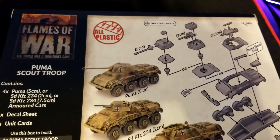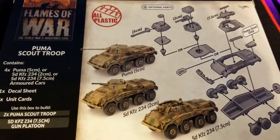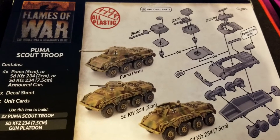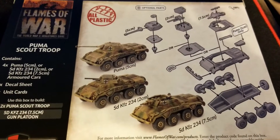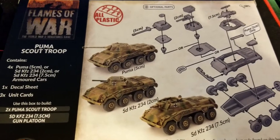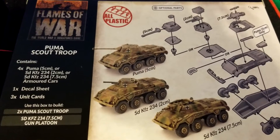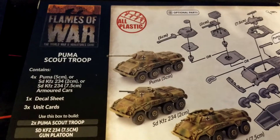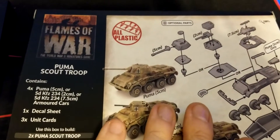We can build the Puma with the 5cm gun, or the Sd.Kfz. 234 with the 2cm gun and machine gun, or the 234 with the short 7.5cm gun for a bit of light artillery support. All in all, a fun kit — everybody loves the Pumas — and a fun unit for the Germans in late war.